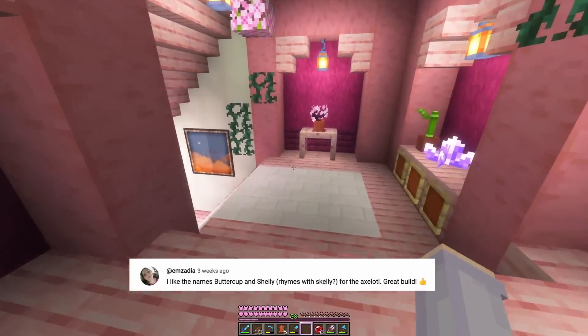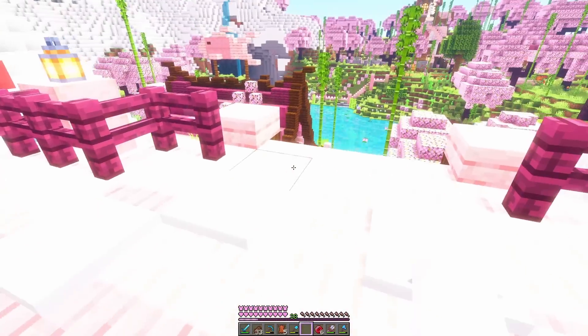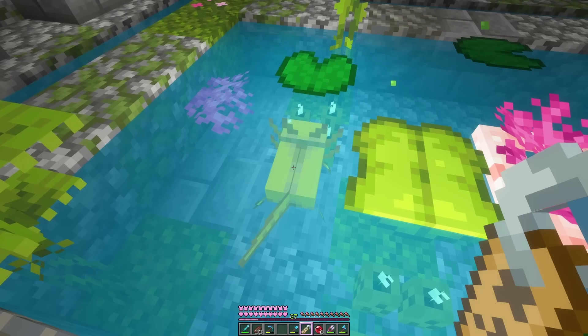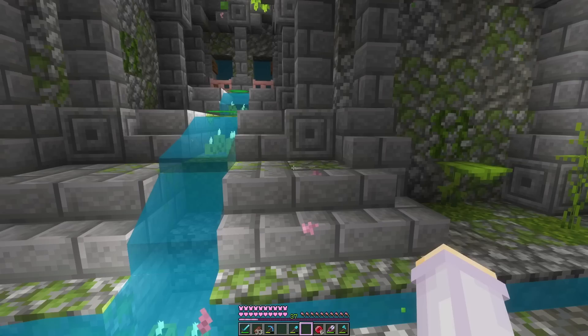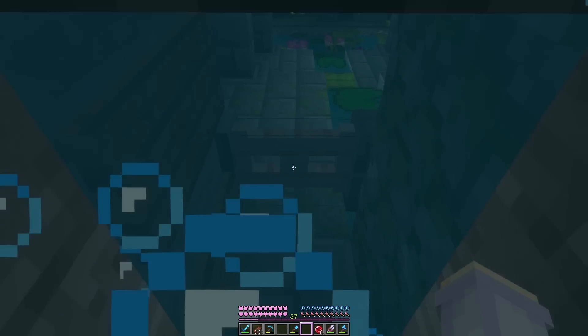I know a lot of you guys suggested Sunny as well, which I think is adorable, but we just named our Moobloom that in Castaways. So Buttercup it is. There you go, cutie! The last little admin-y task I would like to do this morning is check on the mysterious book.